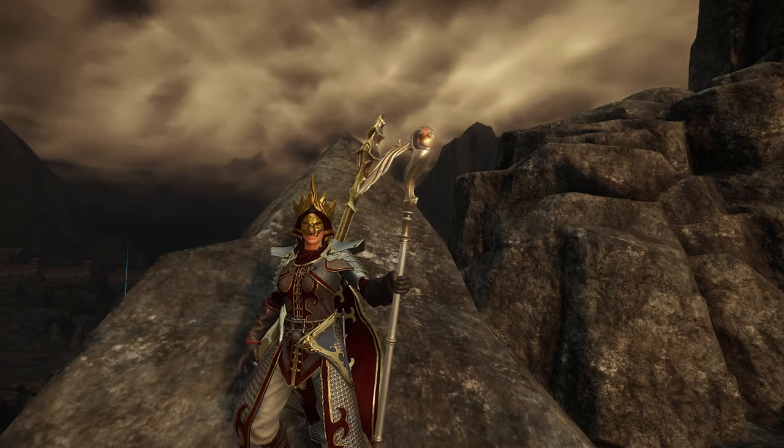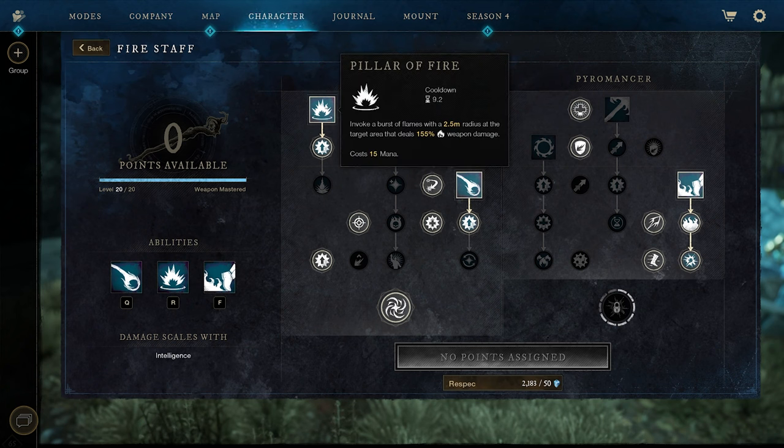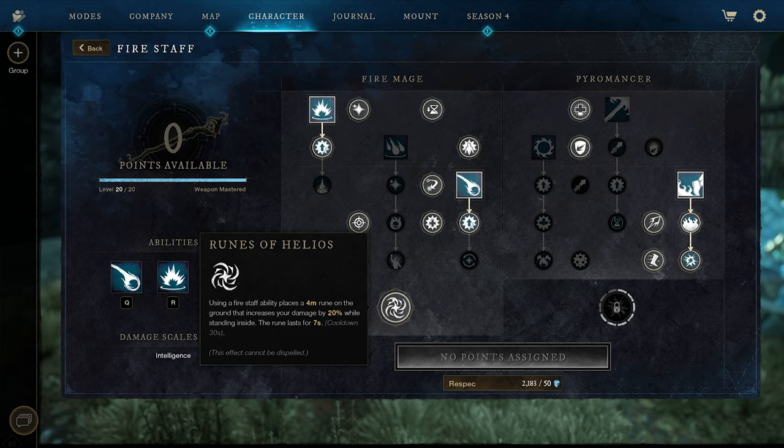Starting off with the fire staff tree, we have a standard pillar of fire, fireball, and burnout skill tree. We need to make sure that we take most of the passives on the left side of the fire staff tree so we can open up the runes of Helios.